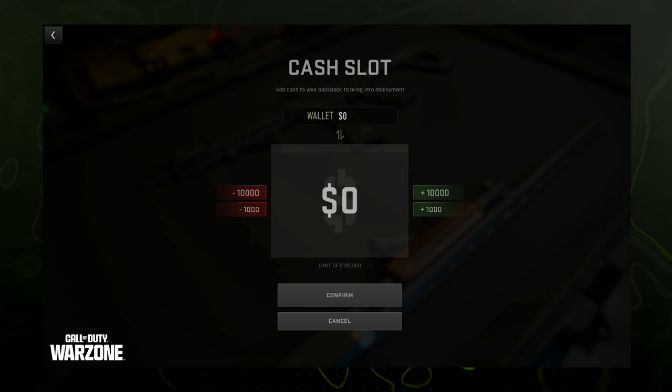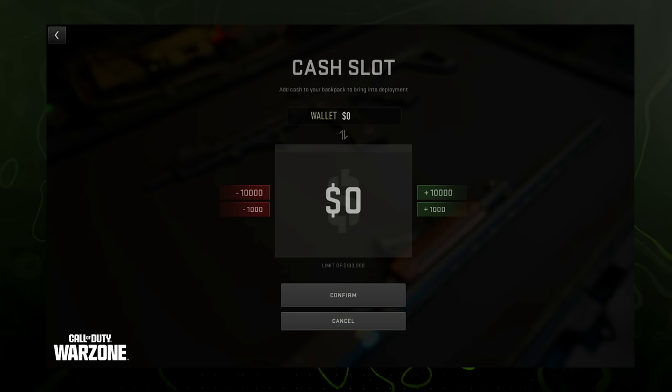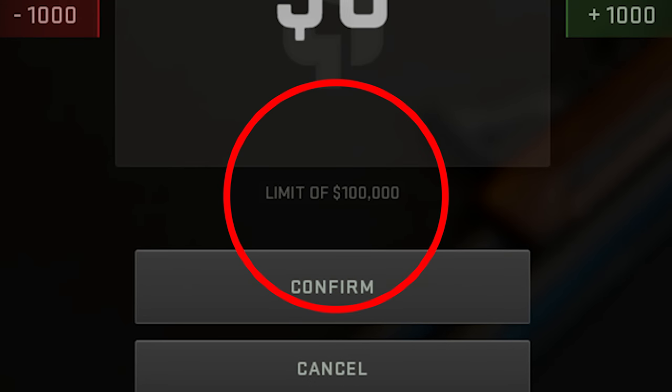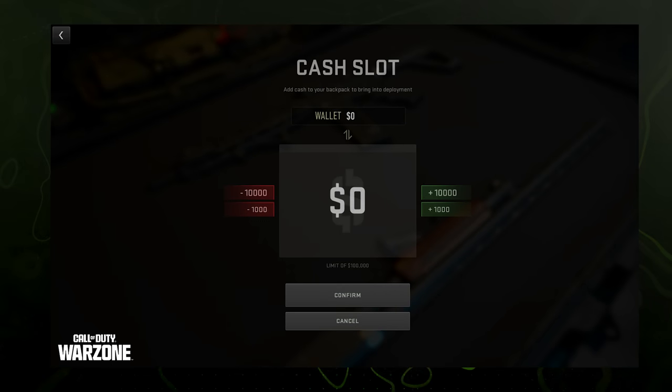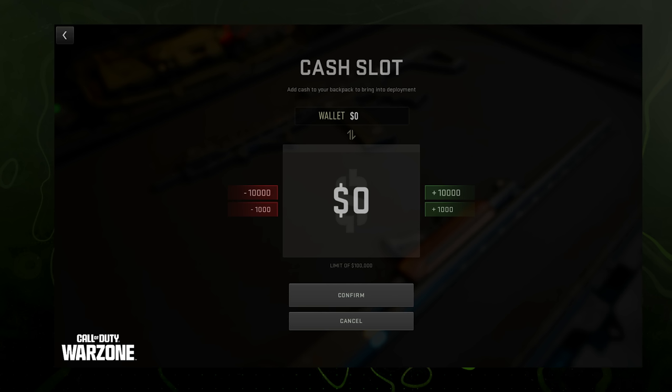The wallet is unlocked and expanded through FOB objectives, and you can save cash and then bring it in to your next match. Right now there appears to be ways to upgrade it to increase the limit of how much you can take. The image from the DMZ blog showcases a limit of only $100,000. That's a decent starting point, but if they try to do longer grinds it's a bit limiting — wouldn't it be cool to grind for days and unlock something like a nuke in DMZ for 100 million in cash?